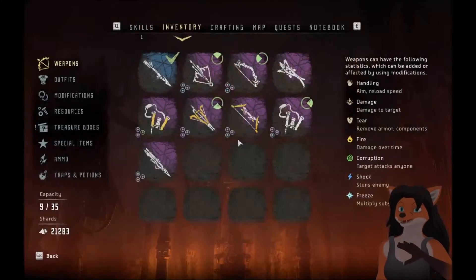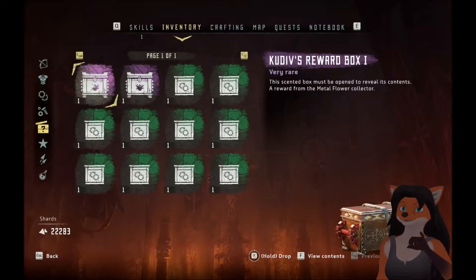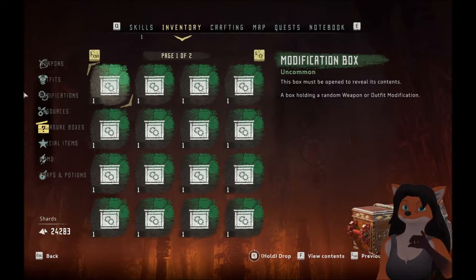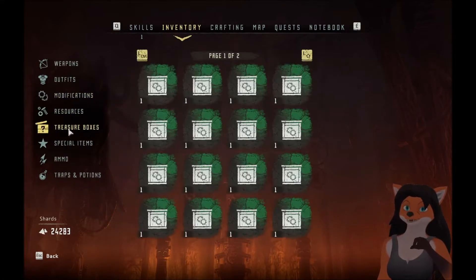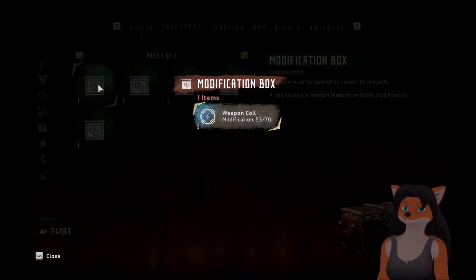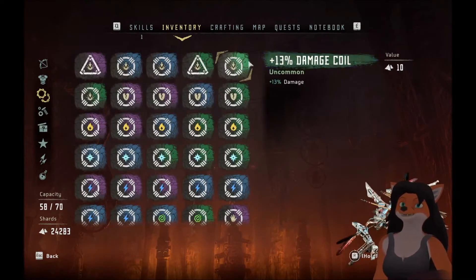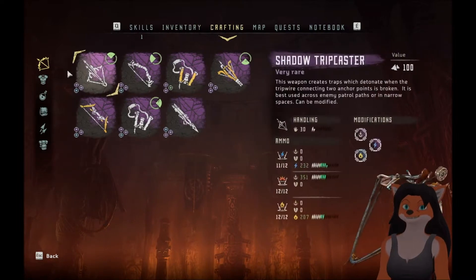Now let's open up these boxes. Mod boxes. A lot of mod boxes — holy crap. We need to sell some of these mods. But let's open up these boxes first. Twenty! We used up twenty mods in that! Alright. Let's go through all of our crafting and see what can be improved.